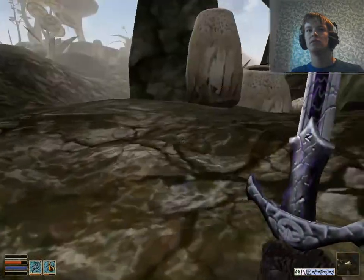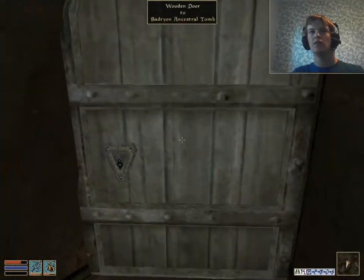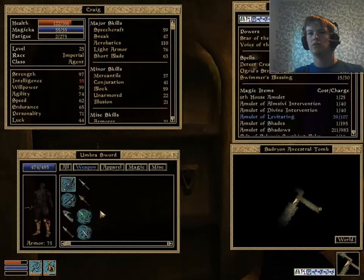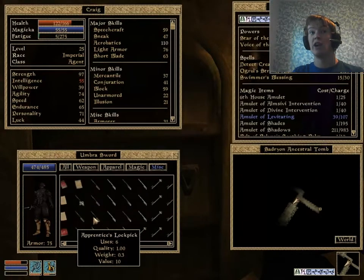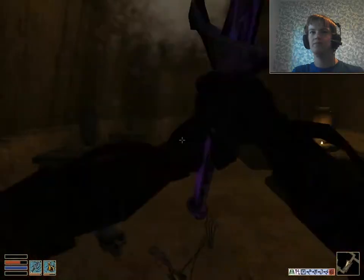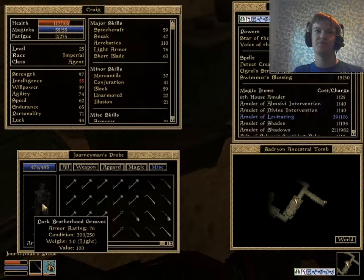I genuinely have no idea. Could it be right on the coast? Oh! I might have just found it actually — the Sadrian Ancestral Tomb. Let's have a look. There's a locked door and somebody's arm is poking out. I wonder what that could be. It surely wouldn't be a skeleton, would it? Well, I feel a bit stupid — it ended up being a bonelord. Though it's close enough to being a skeleton. I'd personally say that counts.